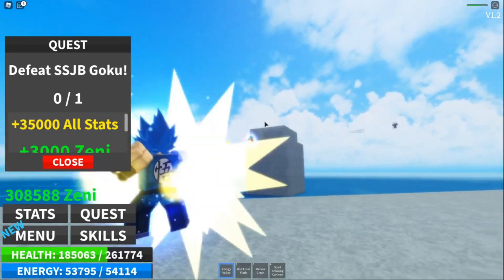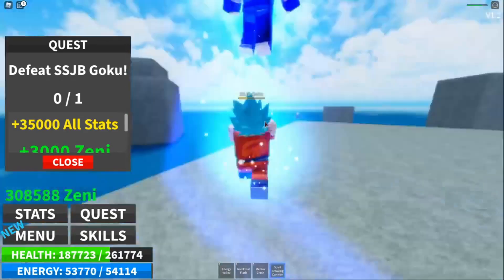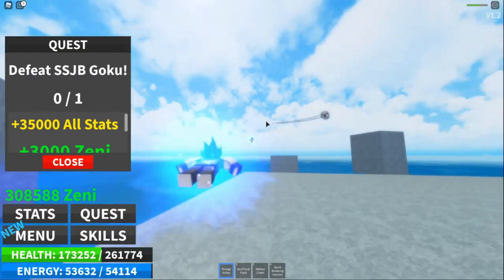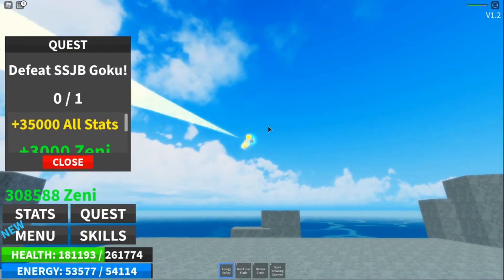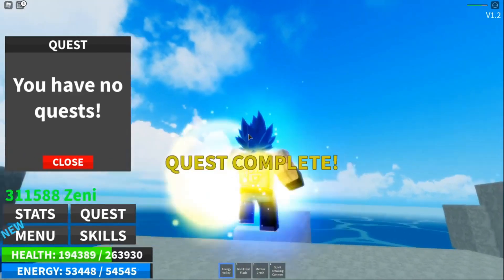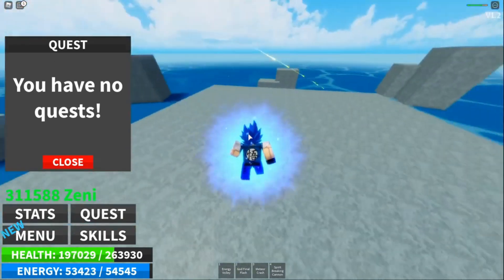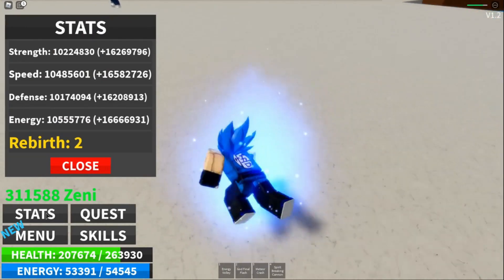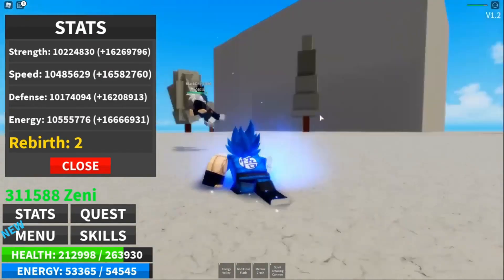At specific increments of power, you can transform and become stronger. When transformed, you will gain more power when training, so don't forget to keep changing into your best transformation to grow stronger quicker. Learn new skills and equip various swords to increase your fighting prowess as you travel to different worlds. Complete quests to earn more zeny and purchase more things to upgrade. Use the Dragon Ball and become the best Saiyan of them all.